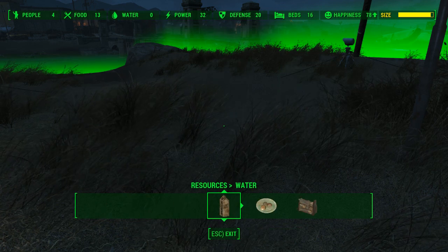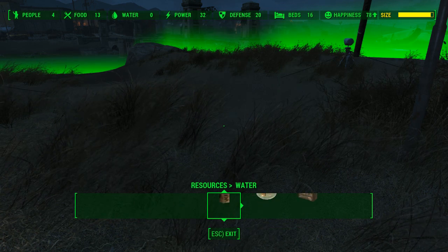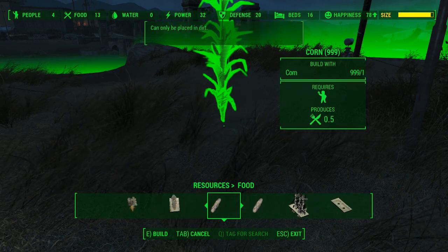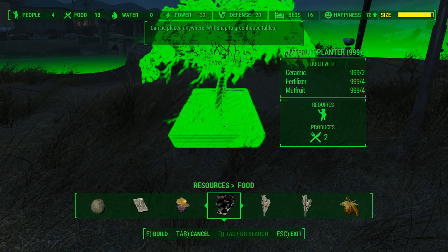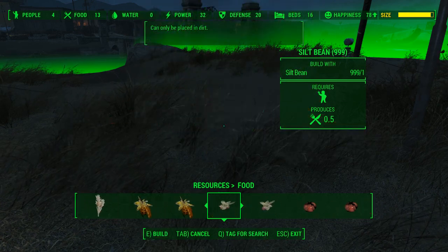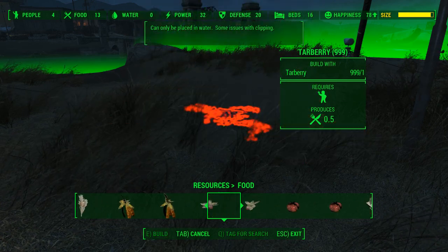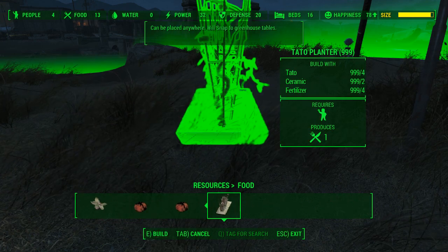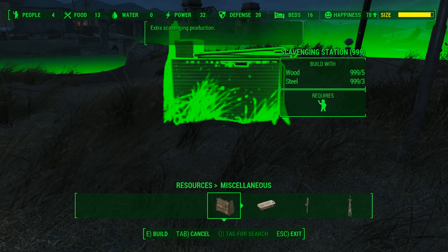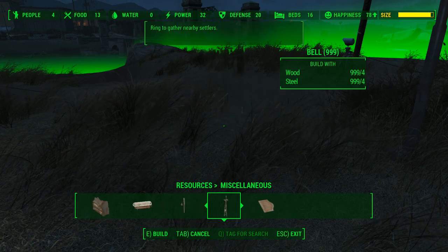For resources, it doesn't add any water, but it does add food — specifically planters so your food is more organized. You can even grow tato berries for once. There is nothing new in miscellaneous.